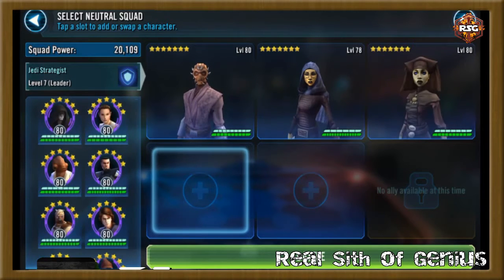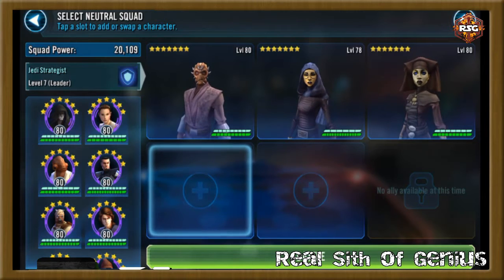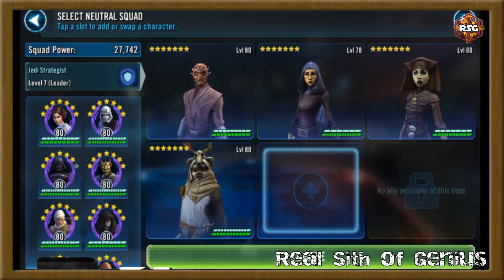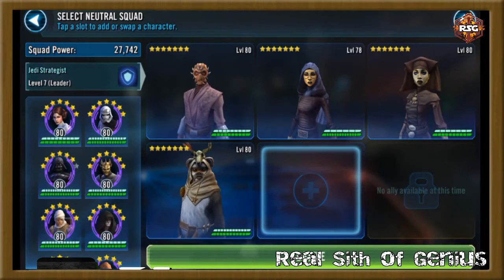I have two healers I like in this group: Barriss and Luminara. Even though Lumi is classified as an attacker, she's pretty much one of my healing characters I'll bring in later just to toss a heal on low characters. With Ima-Gun Di as lead, they have the counter-attack ability, which helps the group dynamic. I also put in Ewok Elder as a third healer. My intention for the healers — Barriss, Lumi, and Ewok Elder — is to sub them in whenever I need a heal, and once they get their heals off they can die, because their heals will be on cooldown.